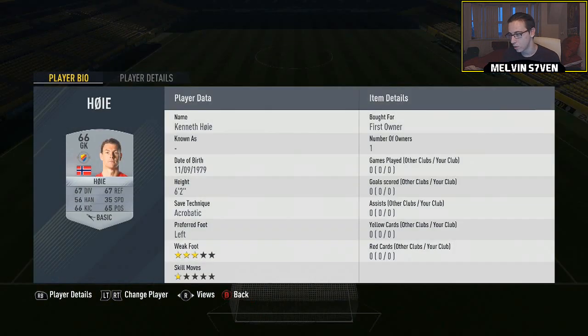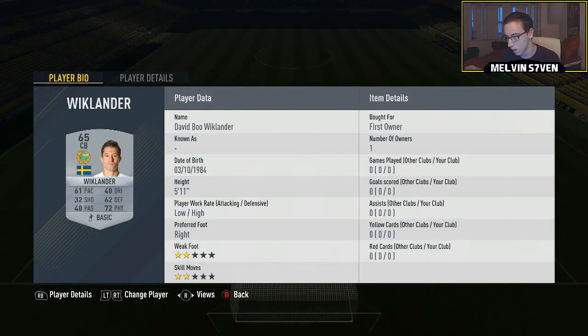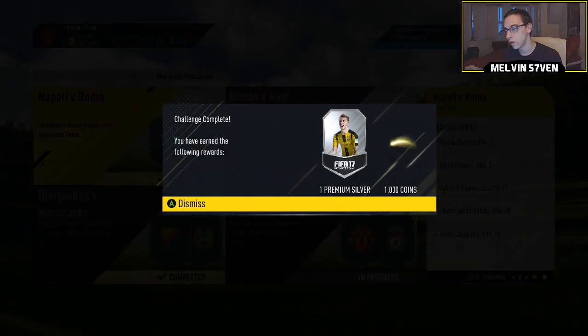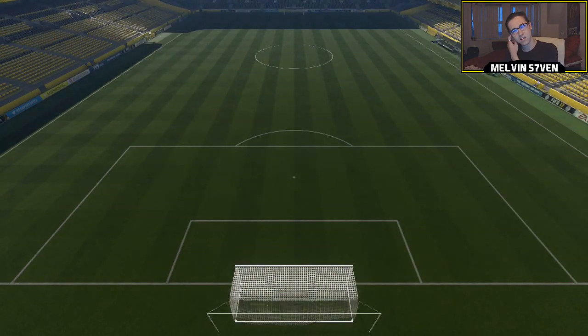You do need a Djurgårdens player, which I believe is this guy I've got in net. Oh no, it's actually the other team you need, which is Hammarby - and that's the player I've got there, Wiklander. I've also got this bronze player called Borja Kander. It's very easy - you only need 85 chem, so you can fill it with anything you want. They only need to be silver, but you do need six Swedish players. Submitting that gets you 1000 coins and a premium silver pack, which is a 3.75k pack.